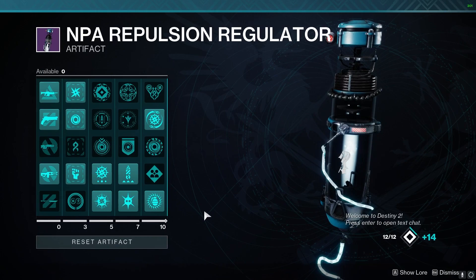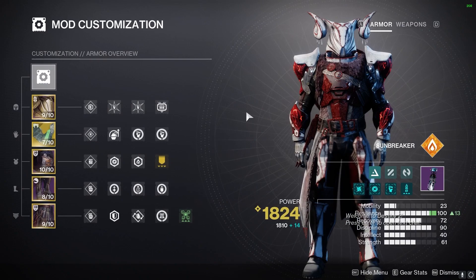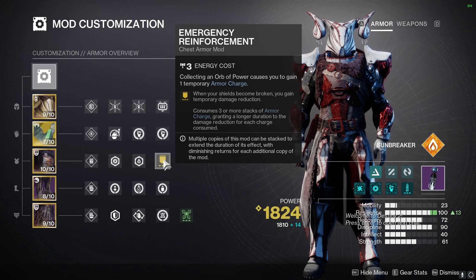For the artifact, the only thing to note is Authorized Mods Melee. Moving on to the Armor Mods: two Hands-On mods will give us our super back faster, with a Heavy Ammo Finder just in case. Two Heavy-Handed mods so we can make orbs. These orbs are going to be used to power Emergency Reinforcement, as well as Better Already, Absolution, and Recuperation.